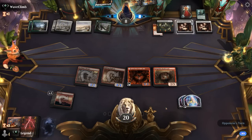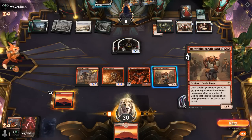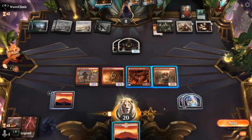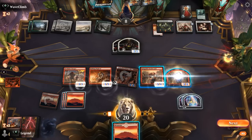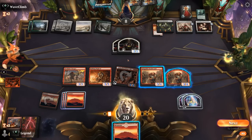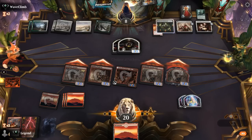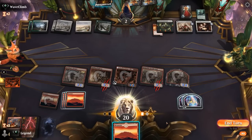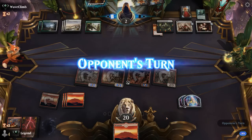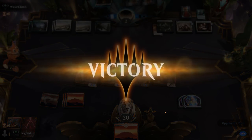Another Wedding Announcement — opponent will get some 1/1s end of turn that turn into 2/2s. But we have Reflection plus Bandit Lord as a potentially neat combo. If I copy Bandit Lord and then attack with the team, they have to block. Opponent falls to 2 and concedes. Awesome — we even managed to beat Catilda here. Onto the next one.